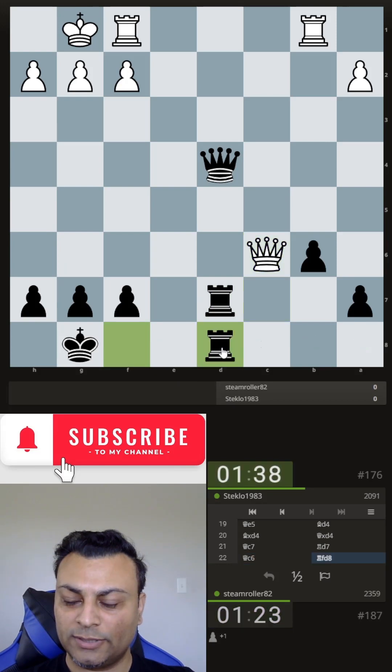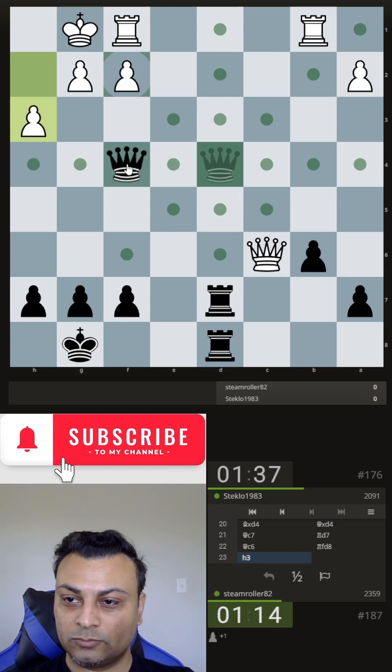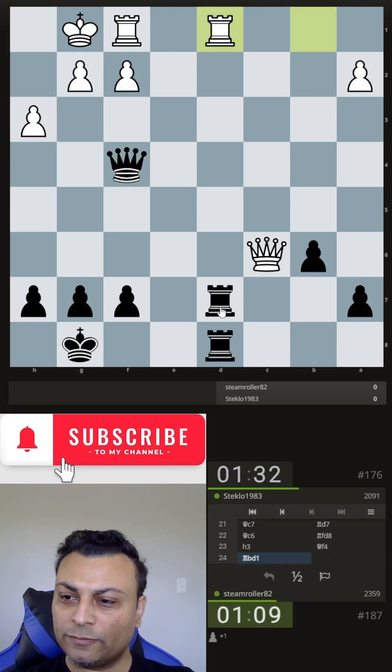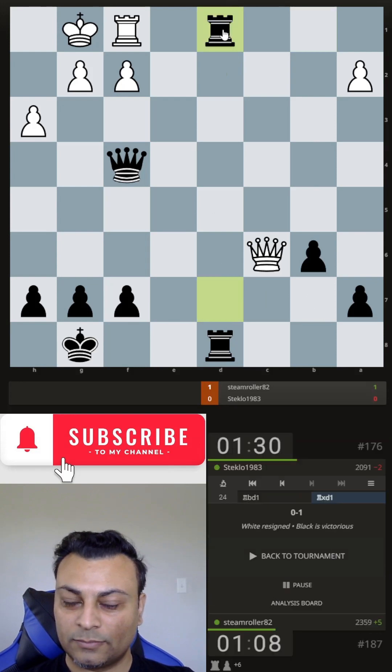So let's just triple on the d-file. You can't put the rook there just yet. That looks like it's totally free. Victory. Good game.